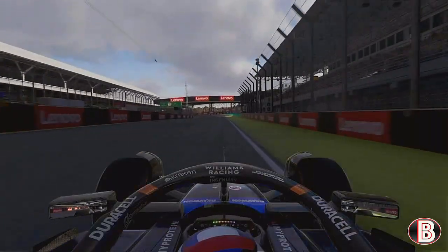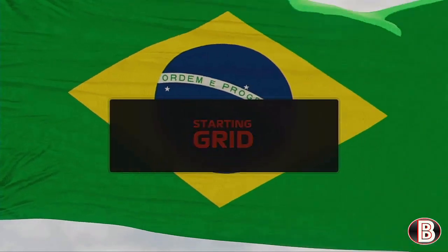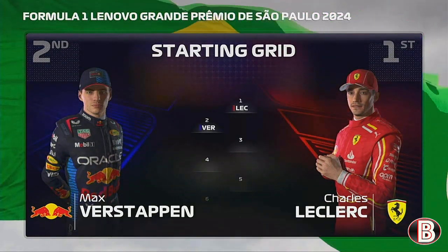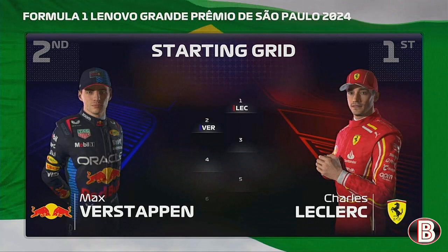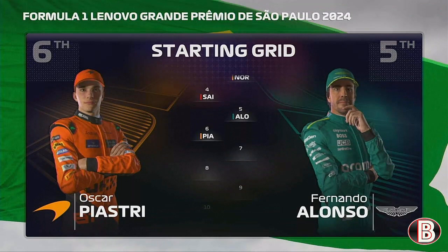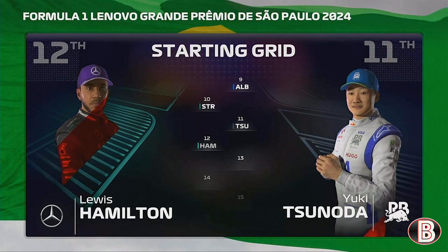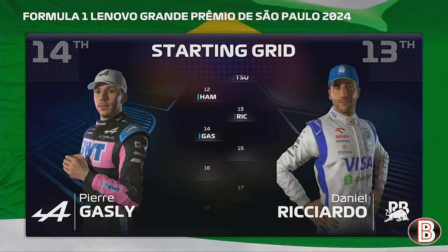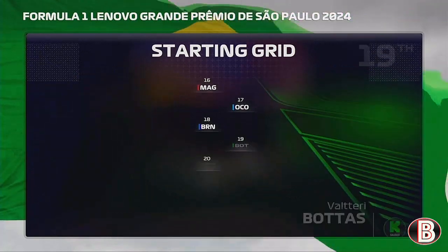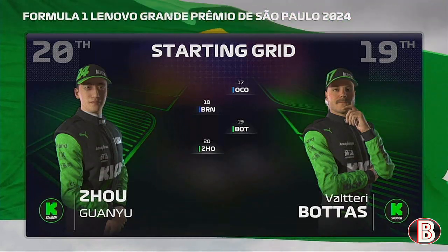Coming off the back of a fantastic qualifying session, it's time to see how our starting grid looks for today's sprint. Fantastic effort from Charles Leclerc yesterday has put him on pole and Max Verstappen lines up alongside. Looking at the rest of today's grid we have Norris, Sainz, Alonso, Piastri, Perez, Russell, Albon, Stroll, Tsunoda, Hamilton, Ricciardo, Gasly, Hulkenberg, Magnussen, Ocon, Brown, Bottas and Zhou Guanyu.